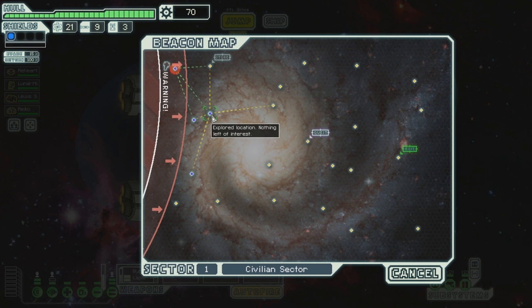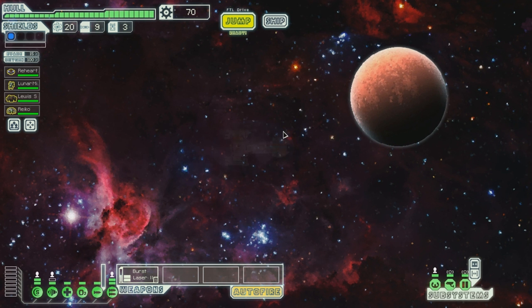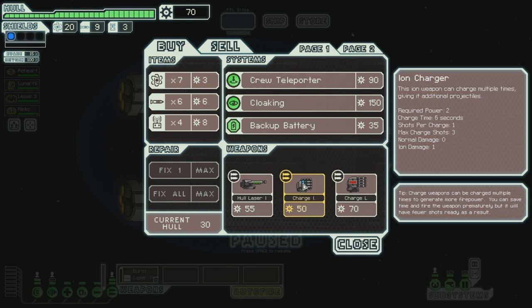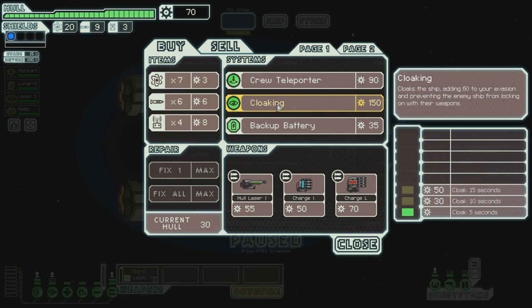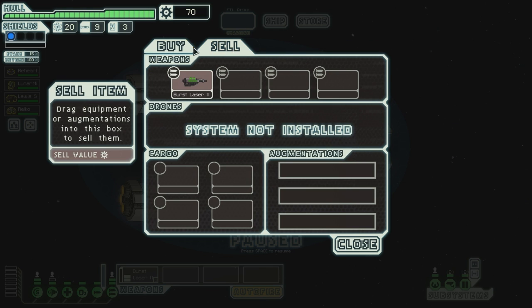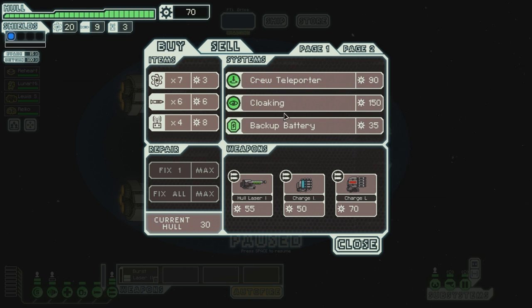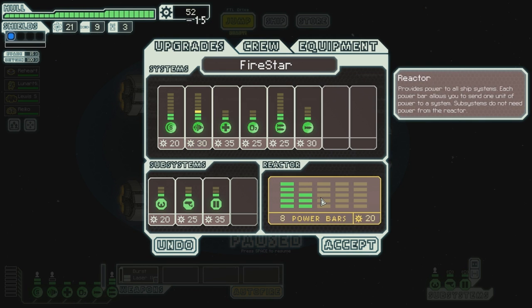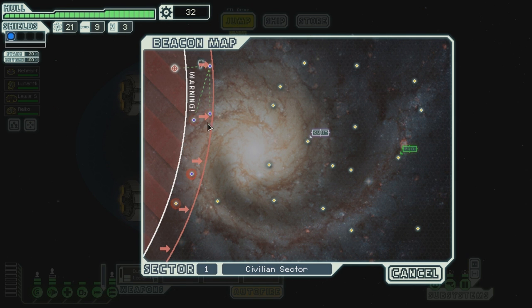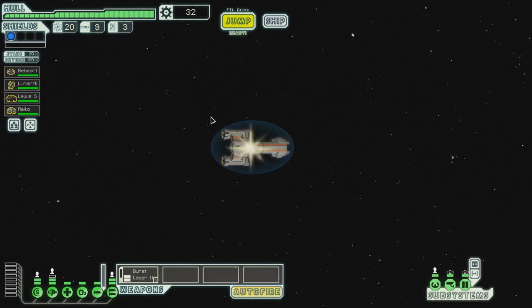Oh crap, we have to go back there. Let's try this. You find yourself surrounded by a group of mysterious alien vessels. They hail you and apparently have some valuable technology for sale: charged laser, iron charger, whole laser, backup cloaking - very expensive. Crew teleporter is nice. Weapon pre-ignitor. Stealth weapons - nah. Nothing great, to be completely honest. I think I want to upgrade my engines for now, because we're gonna have a party of rebels.